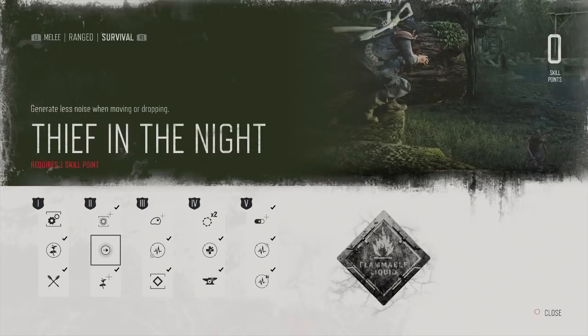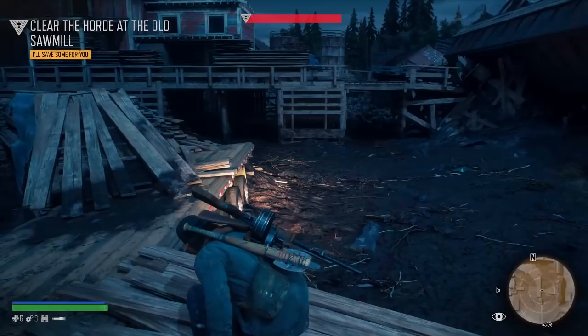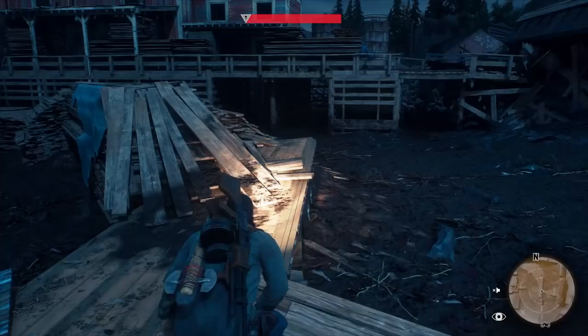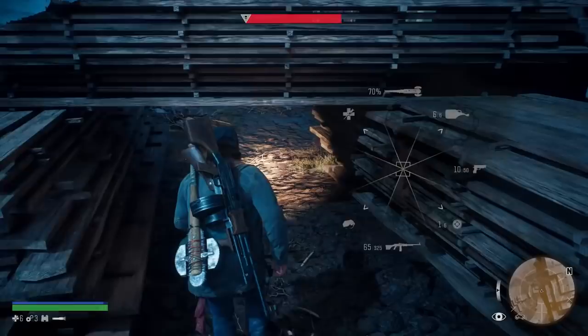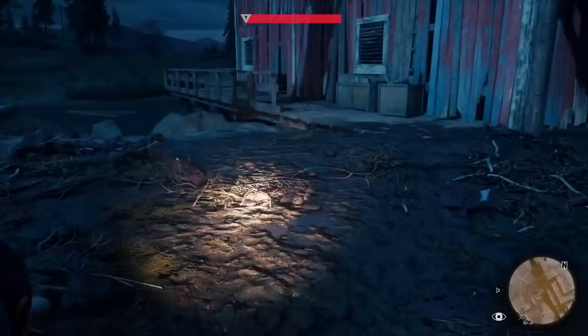Now let's take the route. We're going to jump down here and trigger them from this area, trying to get as many to chase as possible. The reason is they can cut you off if you don't have them all coming one way - they'll run diagonally through buildings and cut off your route. We're going to head down towards this little hole here, go through it, and place a proximity bomb here now.